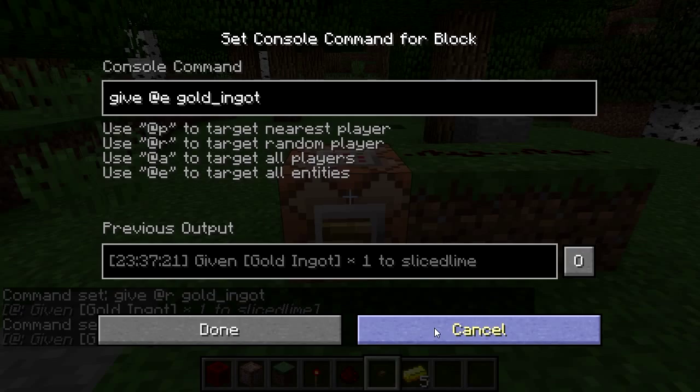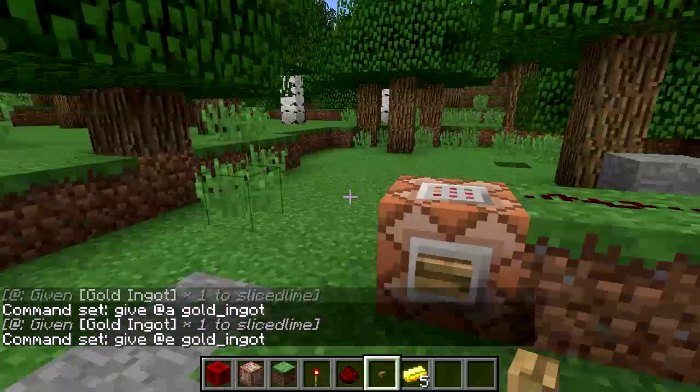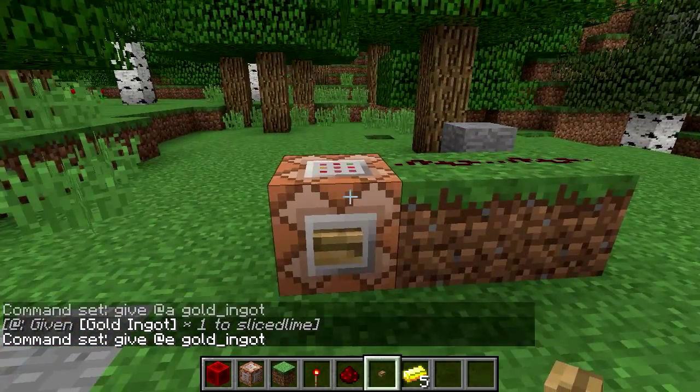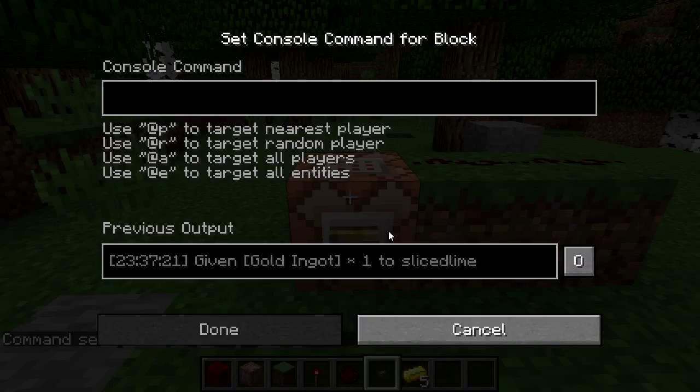@e is a bit different. If we tried to do the same thing, we would try to give all entities a gold ingot. However, there are no other entities around with an inventory, so we can't do that. Let's do something else instead — we're going to use a slash say command, which will simply make the command block behave as if it had chatted through a normal chat window.